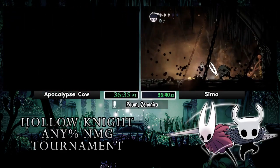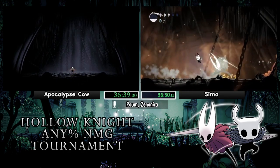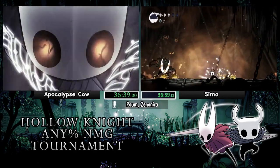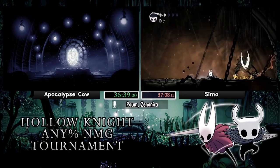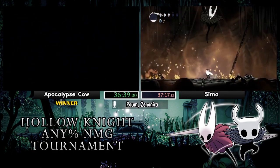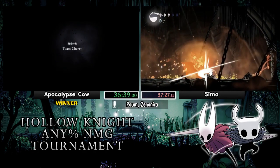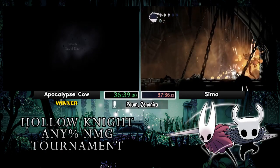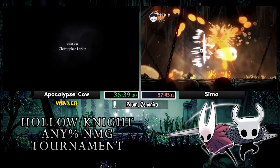GG to Apocalypse Cow — clocking in at 36:39, point zero zero. That's actually ahead of Semo's PB. Semo is not going to be too happy with this race. Cow gave a very good race and got a good time — props to him. Getting Cow on the mic: he thought it went okay for safe strats for the most part. He had an unfortunate UMU but managed through it well.